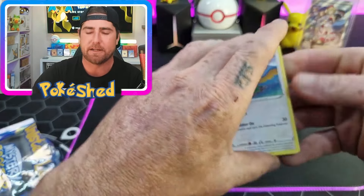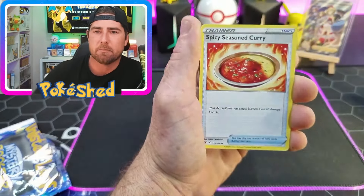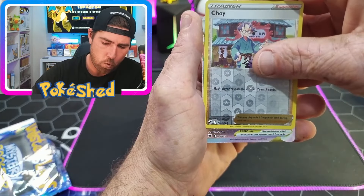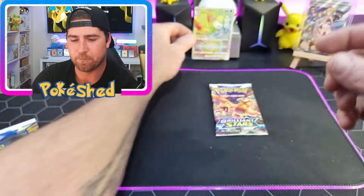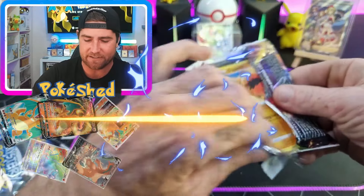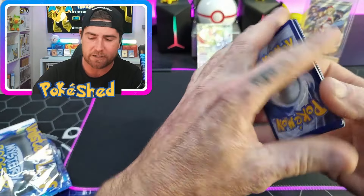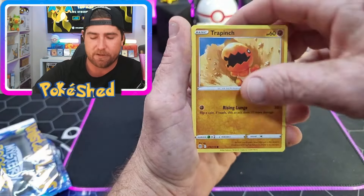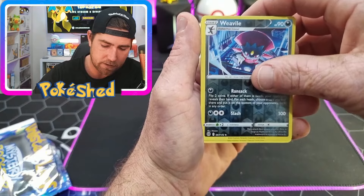These are always a risk when you're buying them - everybody knows they're a risk but it is a lot of fun. Electrode, Misdreavus - oh let's go! Eelektrik V-Star! We'll take it on the board. Brilliant Stars - the ultimate Sword and Shield Charizard chase. I believe there's five Charizards - all art, rainbow, full art - it's a wild set. If you like Charizard you like awesome artworks, get yourself a little bit of Brilliant Stars. The price has gone up quite substantially though, so just be careful.